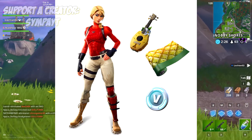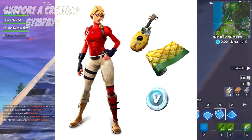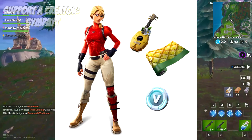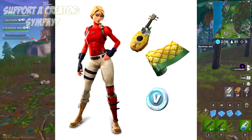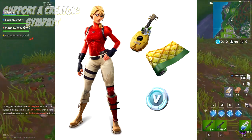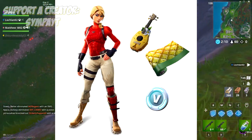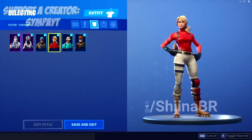That's the back bling. And then, for the first time, we're getting a wrap in the starter pack, which is interesting — instead of, like, a glider. So they're giving us a wrap instead, which is alright I guess. And then, as always, they give us around 700 V-Bucks. Some people are already saying this is the best starter pack.